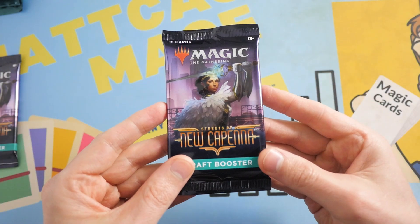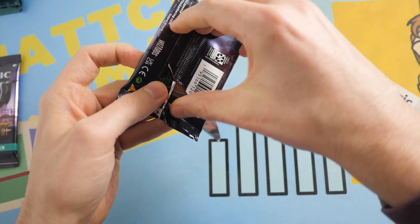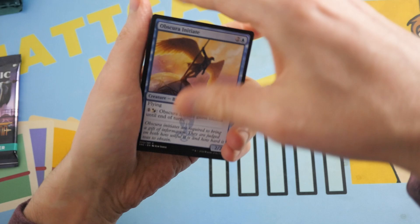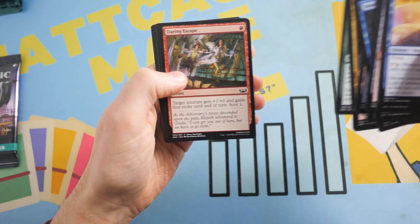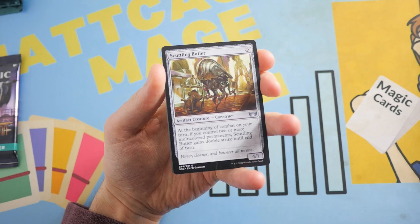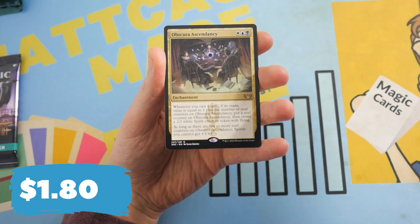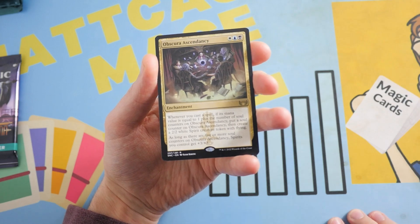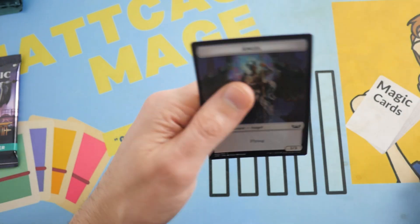Next draft pack. These draft packs open up like paper compared to the collector boosters on this set. First uncommon — Obscura Charm. We've got a Scuttling Butler, an Offer You Can't Refuse, and the rare is an Obscura Ascendancy. The land this time is a regular Swamp — hoping for tri-cycle lands but no luck.